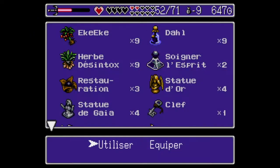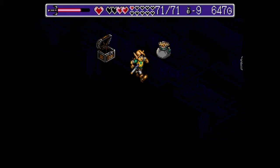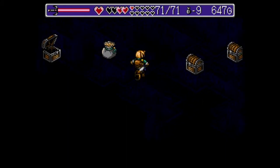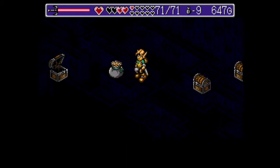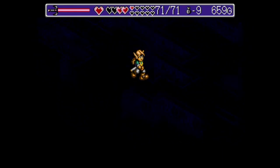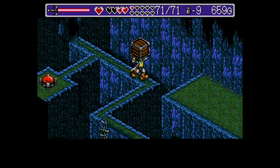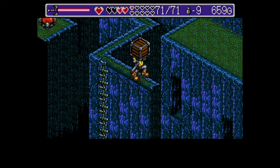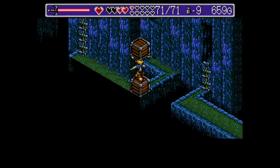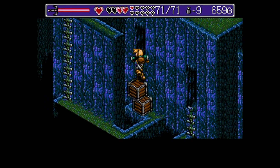Quand vous montez bien la luminosité de votre écran, si votre télé le permet, en fonction des lumières qu'il y a dans votre pièce, vous pouvez réussir à voir la surface au sol. Et il faut se diriger par ici car il y a une pièce. Vous actionnez ce switch et puis vous prenez ce petit bloc de manière à faire un escalier ici pour monter.